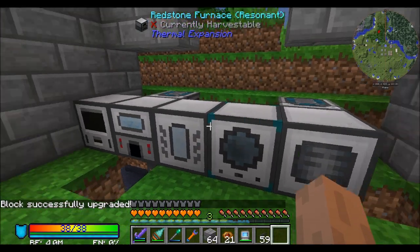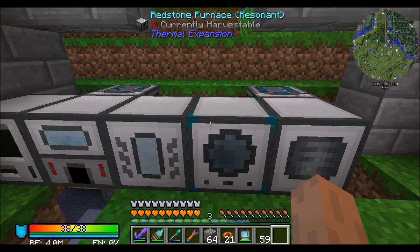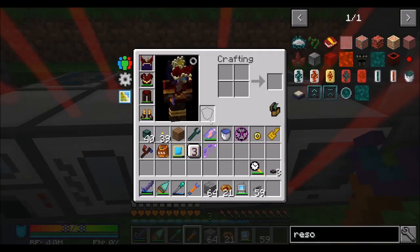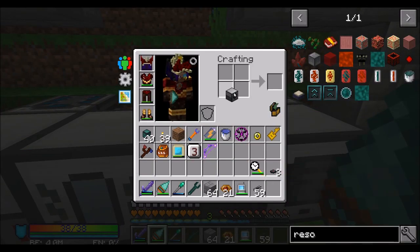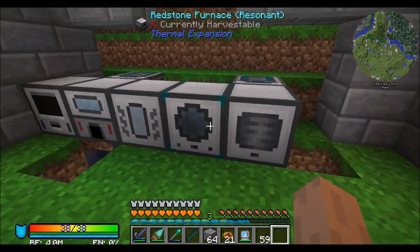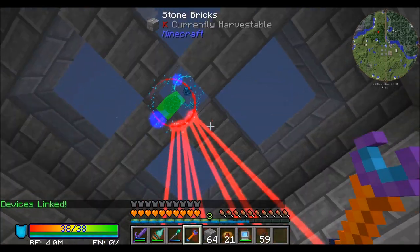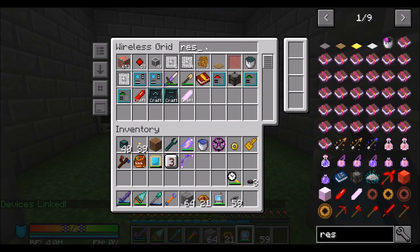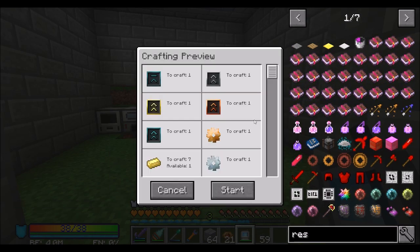That's probably not the one I wanted to upgrade — I wanted to upgrade the Magma Crucible, that's what I meant to upgrade. Can I get them out? I don't think I can. Yeah, totally meant to do the Magma Crucible there. But oh well, I'll live. All right, let's do another one. Because this time — Resonant Upgrade Kit, Resonant Conversion Kit — that's the one I want. So you have a lot of things to craft, but it should all work.